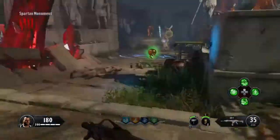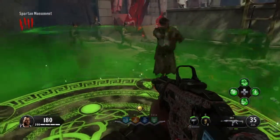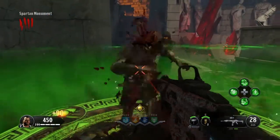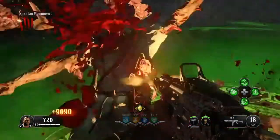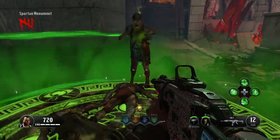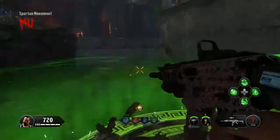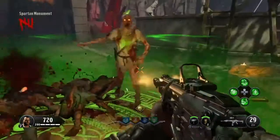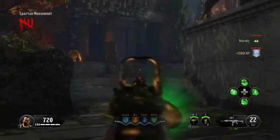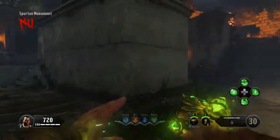Now we're going to get the Gauntlet of Gaia. Come to her shrine located in Spartan Monument and hold Square once you have a dormant hand. You'll be locked in a little green circle - just kill some zombies for about 45 to 50 seconds, specifically the green glowing ones. Sure enough, once you've killed enough, you'll be able to pick up the gauntlet. There it is - I finished the ritual and now I can pick up the gauntlet. Now it's time to upgrade the Gauntlet of Gaia.